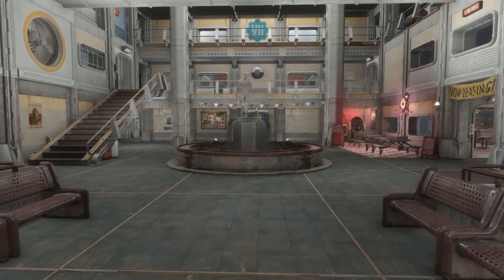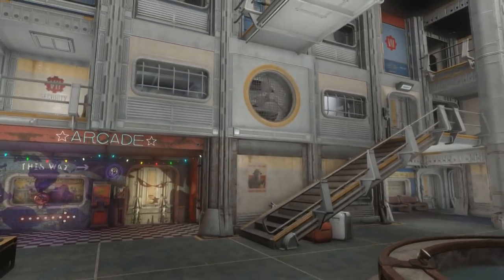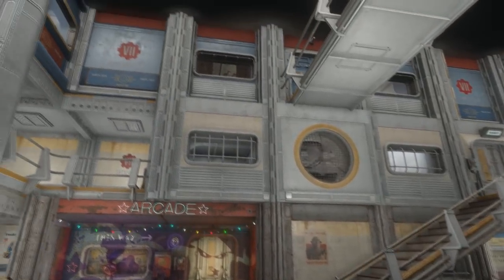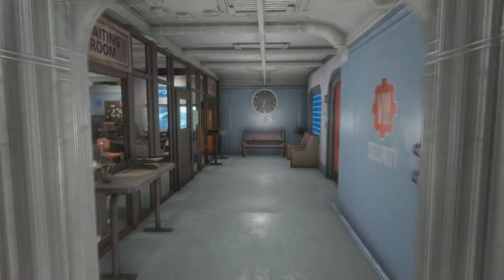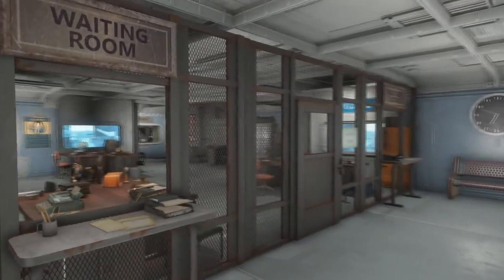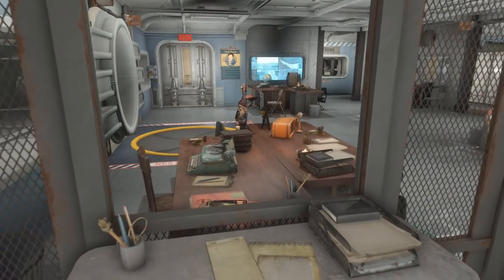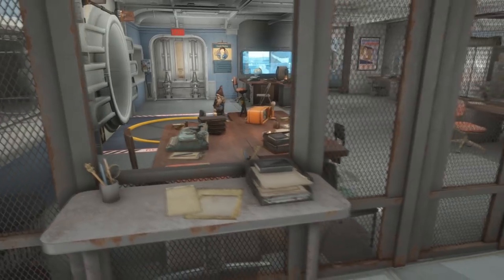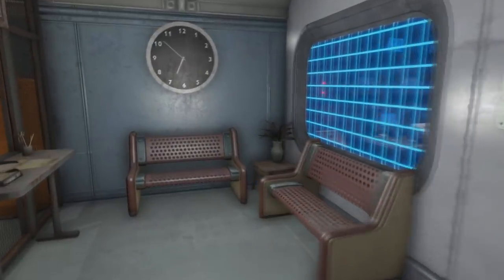In this video I'm going to show you the vault security offices along with a few of the rooms attached to it, and also give you a quick walkthrough of the administrator's office. The first part is the waiting room — we have a couple of windows here right by the vault security desk where you can walk up and start filling out your information and let us know the purpose of your visit, whether you have a complaint, request, or whatever it might be.